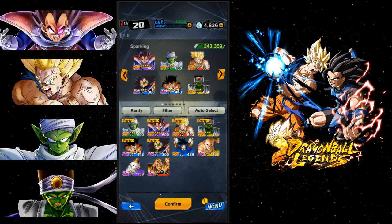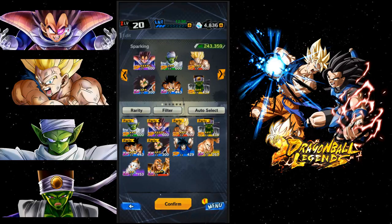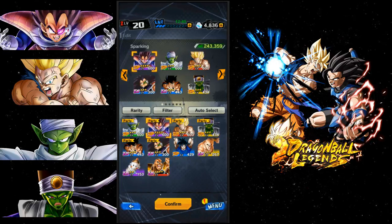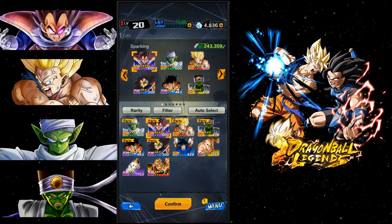I have the sparking Spirit Bomb Goku, which is supposed to be a decent defender. I haven't looked at his stats or checked Reddit reviews yet, but he's been doing really well since I got him past 300. I really want to awaken my Vegeta - he's going to be the first unit I get past 600, which I still have not done yet.